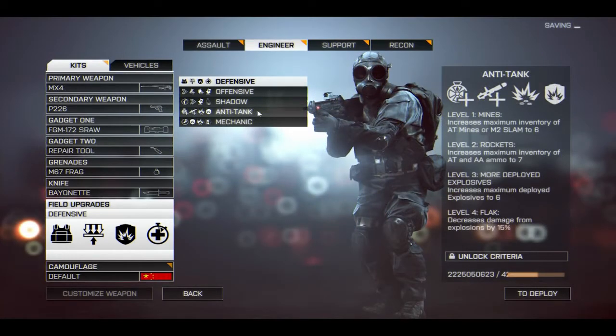Moving on to the engineer class, the first upgrade is anti-tank. Level one is mines, increasing the maximum inventory of AT mines or M2 SLAM to six. Level two is rockets, increasing the maximum inventory of AT and AA ammo to seven. Level three is more deployed explosives, increasing the maximum deployed explosives to six — meaning tons of mines on the ground. Level four is flak, again reducing explosive damage taken by 15%. Personally, I would rearrange this — level one should be increased rockets, especially if you're getting spawn-camped by armor.